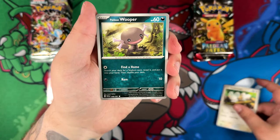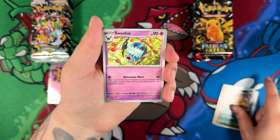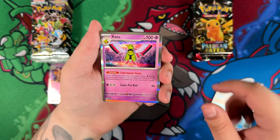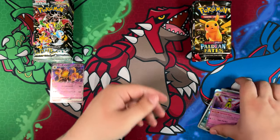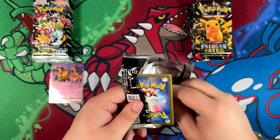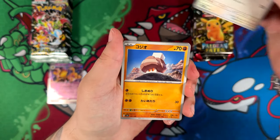Every other Scarlet and Violet set that I've opened so far, I've pulled at least one. This is like the only set I still need one, so I'm hoping to get at least one on this side. I wouldn't be too mad about getting one on both sides, but Paldean Fates is notorious for having horrible pull rates, even worse than Pokemon 151. And Pokemon 151 was horrible.